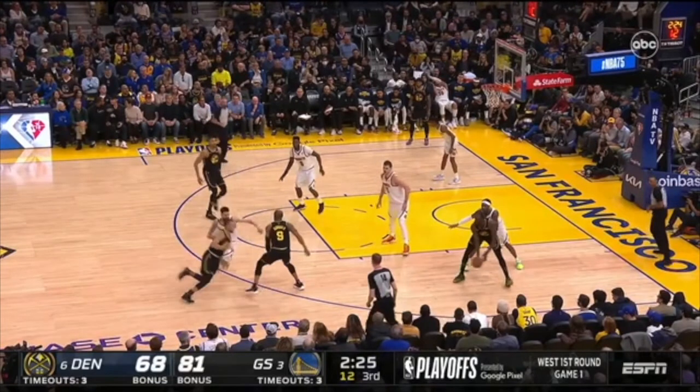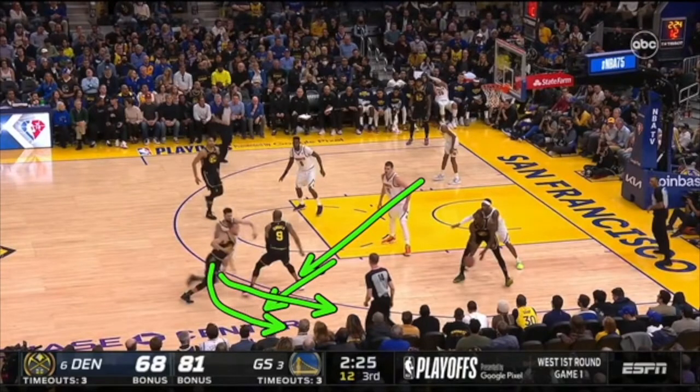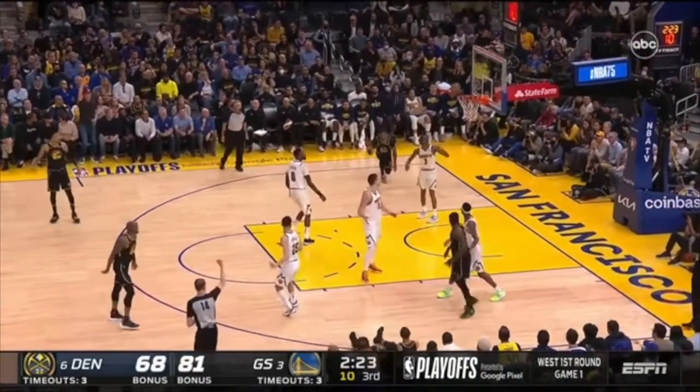Elementary — there's a down screen coming. What is Jokic doing? You've got to get attached to your man and get your arms out so Steph Curry cannot curl — he has to go out a little bit so this player can chase. When you let Steph Curry curl, the chase doesn't matter, and now it's a three-shot foul.